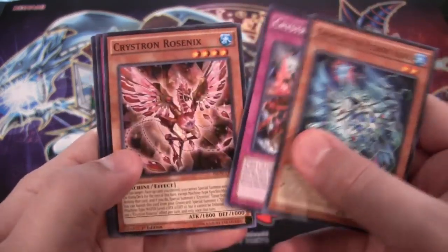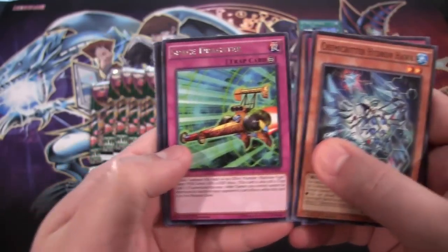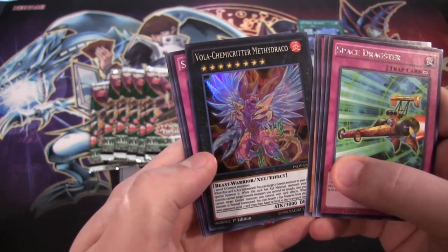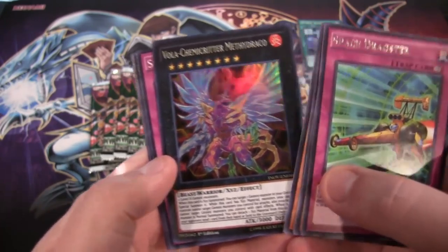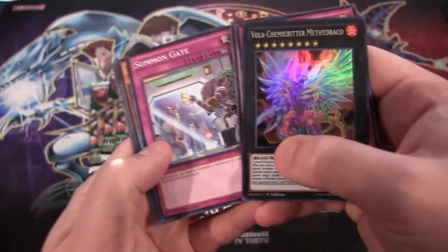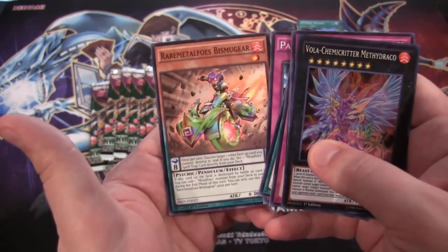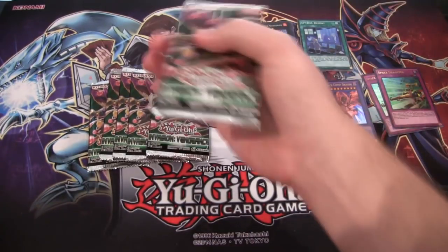Crystron cards — those are pretty easy. Here's the new preview card: we have a Space Dragster as a rare. And then we also have a new Xe Monster — Vola Kimma Critter Mythodraco, I guess is how you say that. It's a new Xe Monster that requires two Gemini Monsters, looks pretty interesting. I haven't really tried them out but I like the way the card looks — I like anything new for Geminis. And then there's the new Metal Foes. Hoping to get the Fusion — I think that's a Secret Rare.